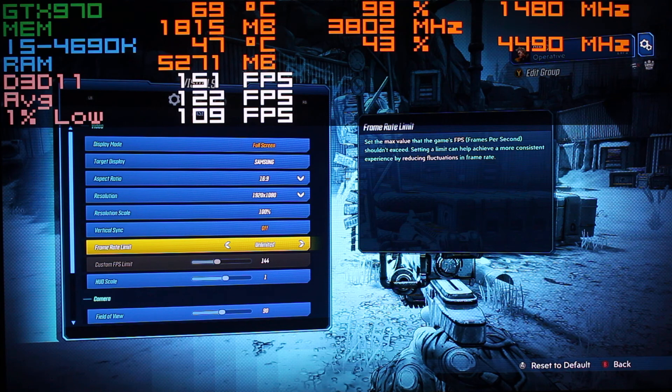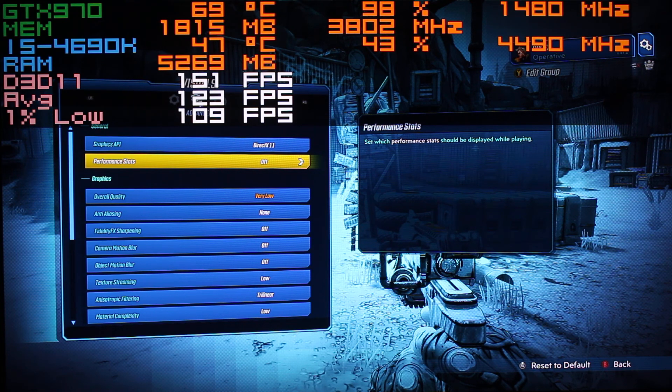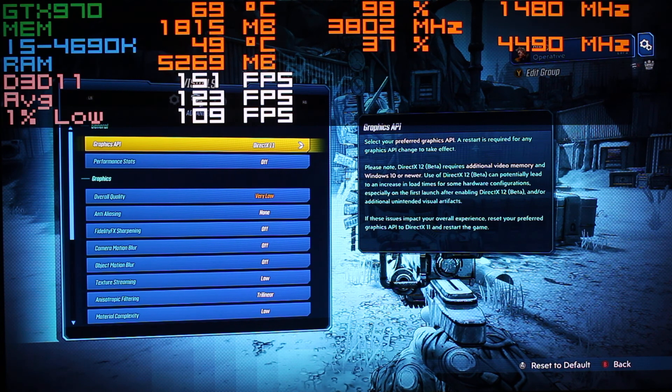Over here on the right, for older cards I do recommend using DirectX 11 — it's just more compatible with older hardware and runs a lot smoother. Even though your graphics card may say it supports DirectX 12, in most cases with an older card it doesn't utilize it as well as newer cards and it actually cuts down on performance, so you definitely want to use DirectX 11.